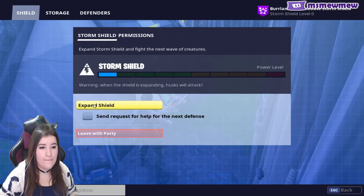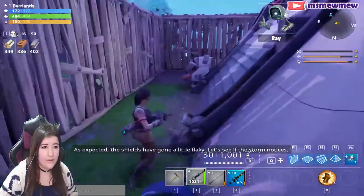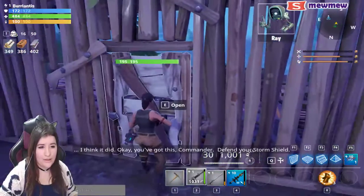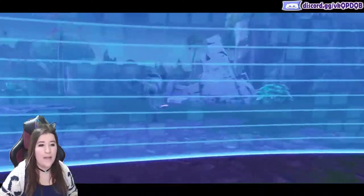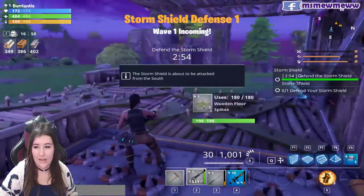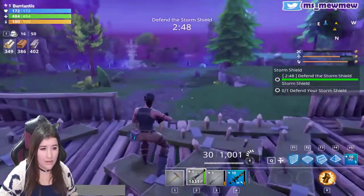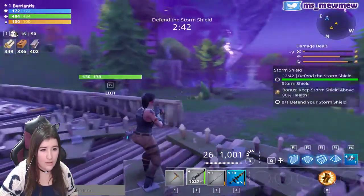Expand this shield — I'm scared! You've got this, Commander. Defend your storm shield. I'm scared. A baseball zombie throwing bones! I'm scared. Eyes on target! I'm scared.